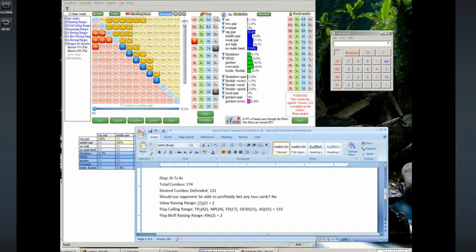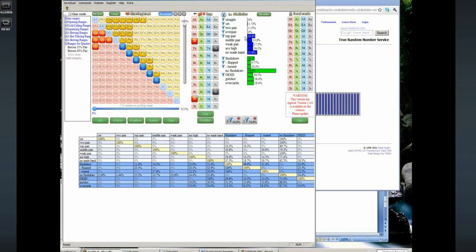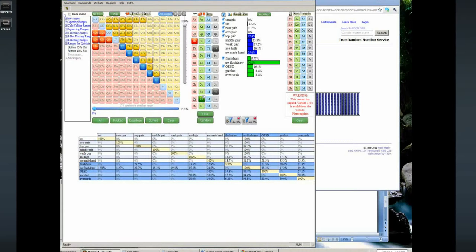I randomly generated a turn card — it was the three of hearts, which will play very similar to the last board texture since it brings the double flush. That last board was like ten-nine-seven with two flush draws, which was exceptionally tricky. I don't want to repeat that analysis, so I'm going to make the turn the three of clubs instead — a more dry card — so we experience more of the calling-wider scenario rather than jamming aggressively with a lot of draws.